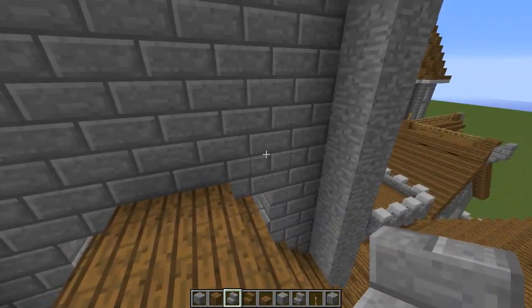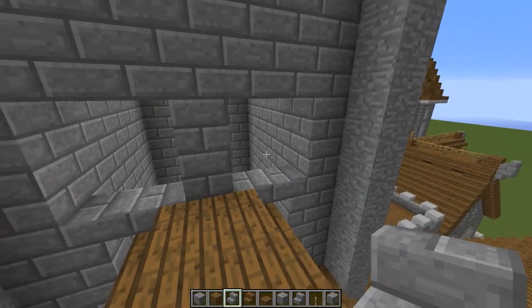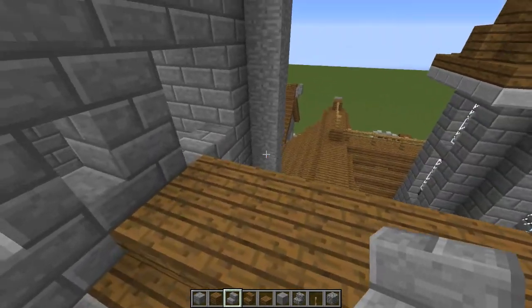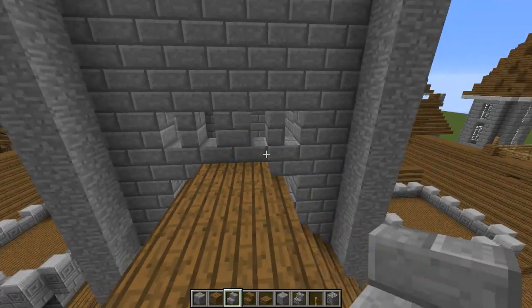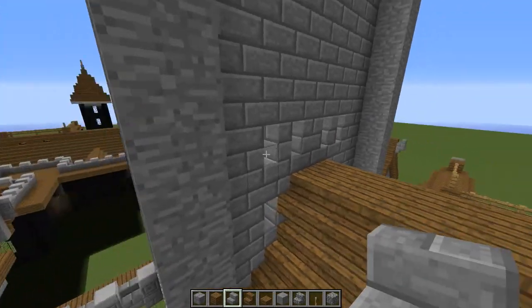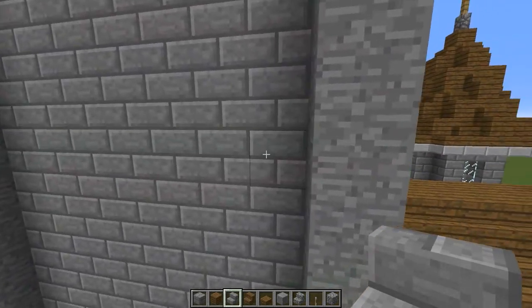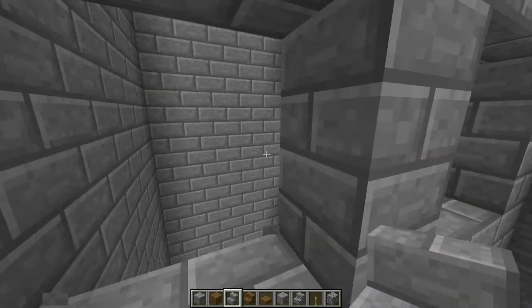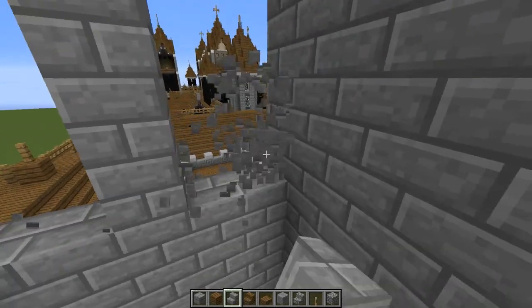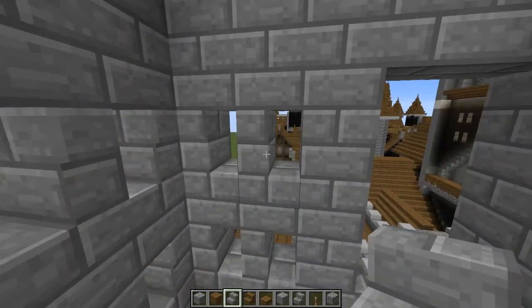Up here we're going to do the same thing, except we're going to add another set. We'll replace these eight blocks — those four and those four — and put down two regular and two upside-down stairs, facing away from the roof. Same thing on this side. So now instead of one, we have two. They would have another one down here but the roof is in the way, so that's why we're doing that. Same thing over here — continue on the same row all the way across. On the inside, just regular, upside-down, regular, and upside-down.